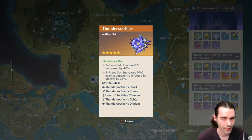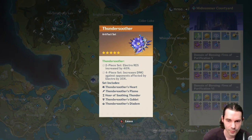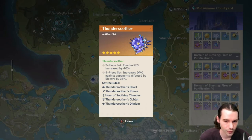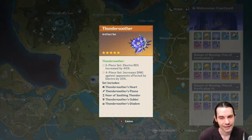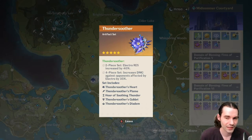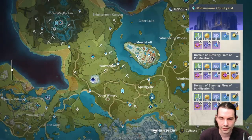The Thundersoother set in the same domain increases electro resistance by 40%. The 4-piece increases damage against opponents affected by electro by 35%. There's an argument for this on Keqing — when she hits opponents she's already applied electro to, this could be very effective. If you get good pieces, try it out on Keqing or other electro characters.